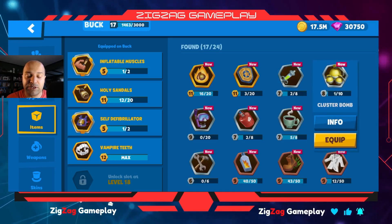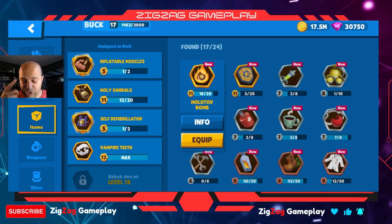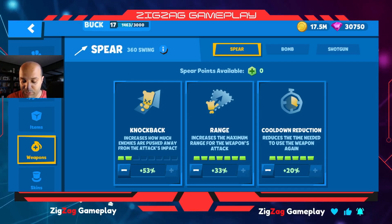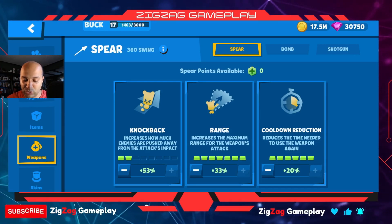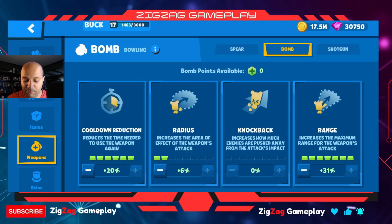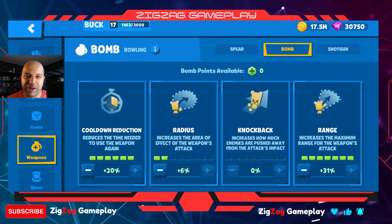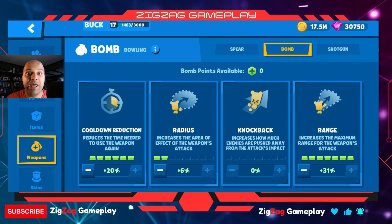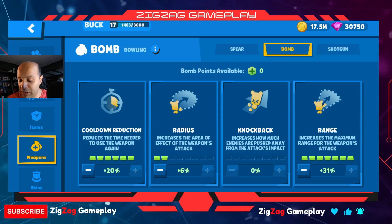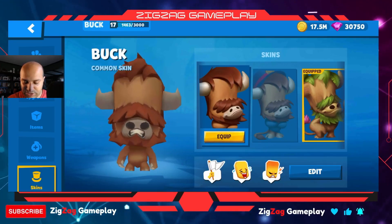You only have a certain number of slots, so until I open the next one, I won't be able to get the molotov or adrenaline. In weapons, I've maxed out range and cooldown — the range is short, but the spear cooldown works really fast when maxed. I wouldn't care about knockback with Buck at all; I don't want enemies getting away from me since all my weapons are short range, making knockback completely useless.